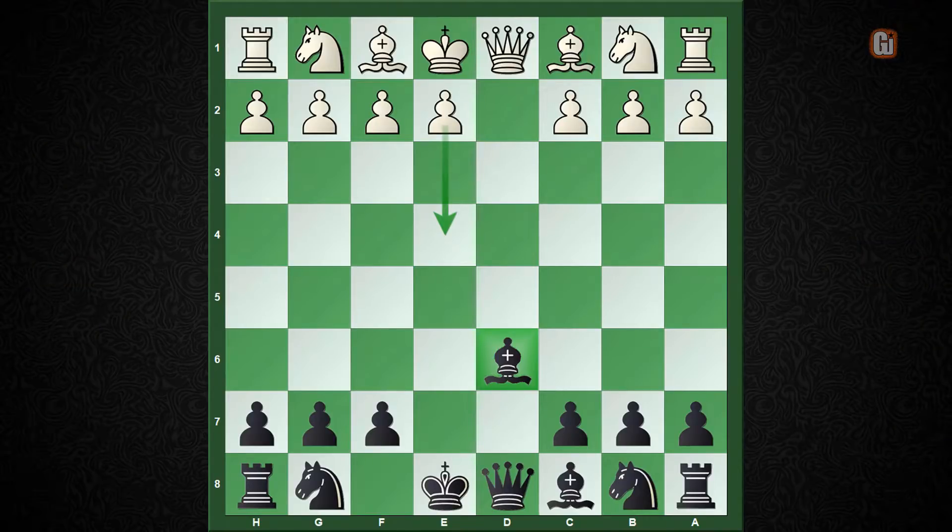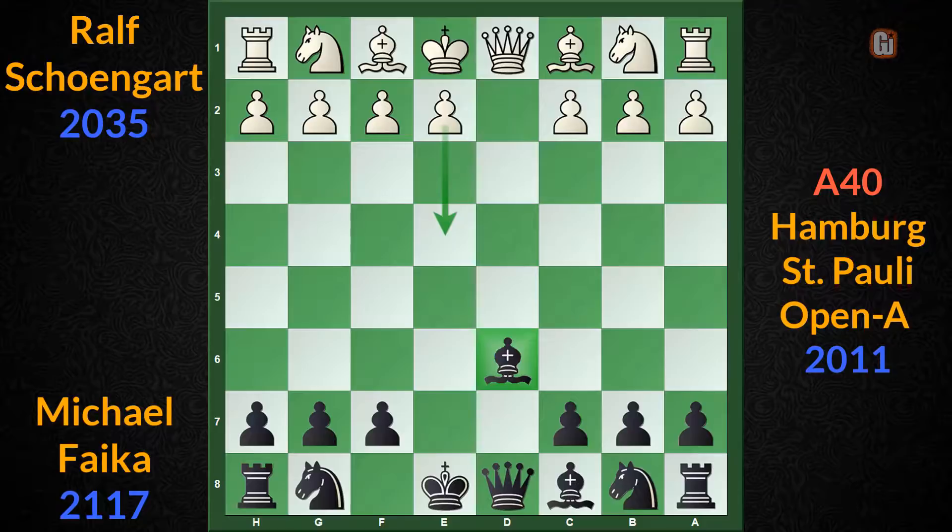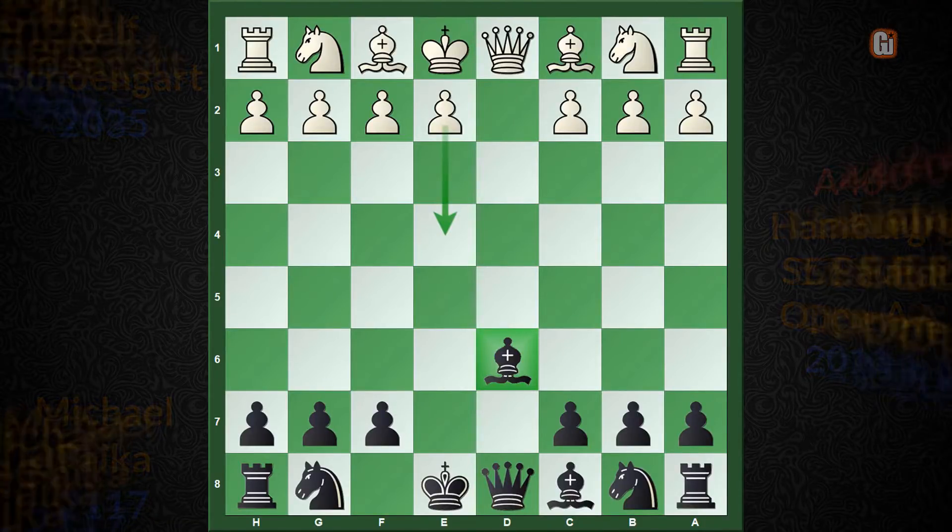To illustrate the power of this position, I want to demonstrate a model game between two 2000-plus rated opponents. This will not only give you a clear path of how black should continue, but also highlight the important attacking and tactical ideas black can launch against the white camp.